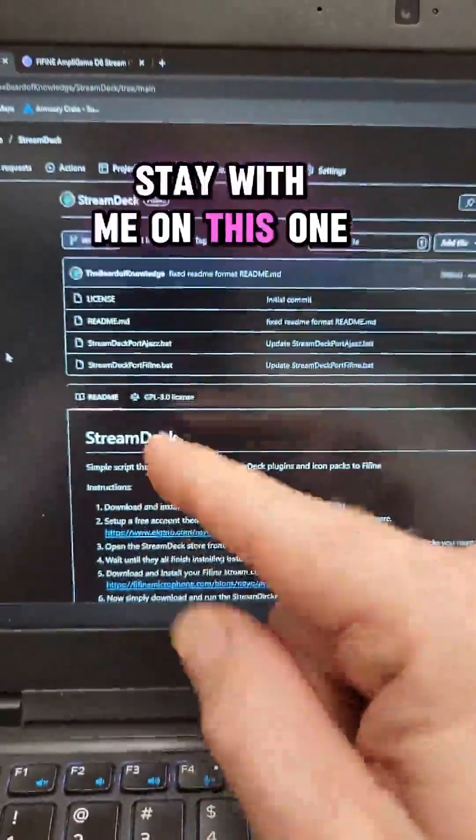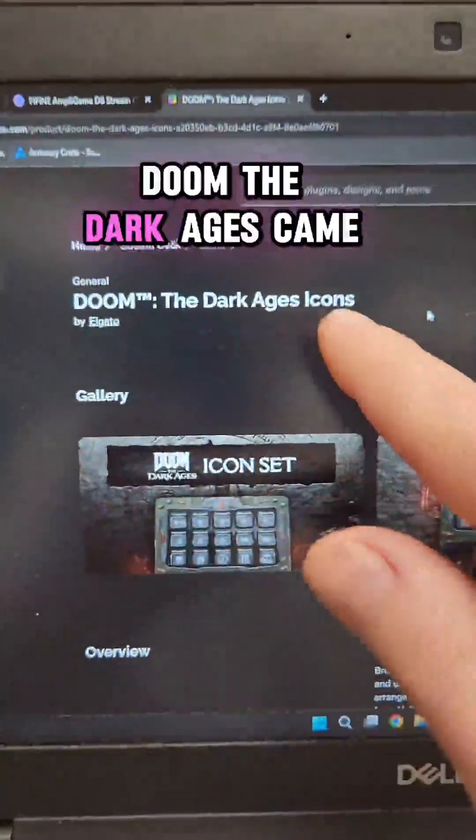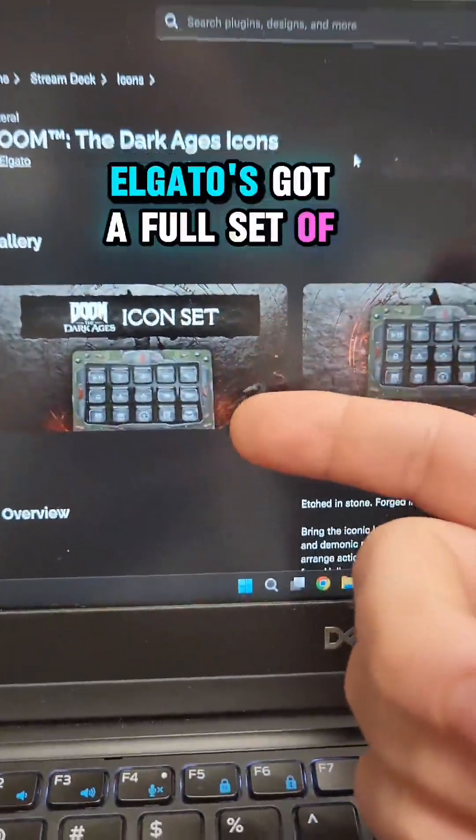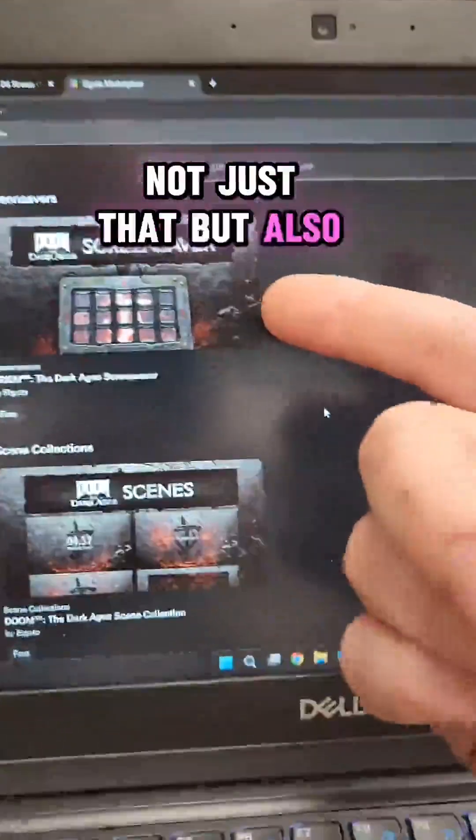It worked — stay with me on this one, I promise it'll be worth it. Doom: The Dark Ages came out and of course Elgato's got a full set of icons available for the stream.